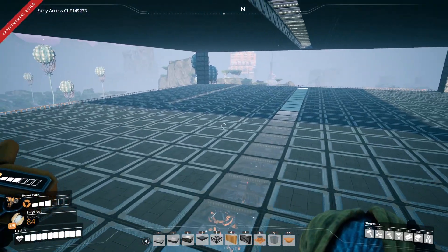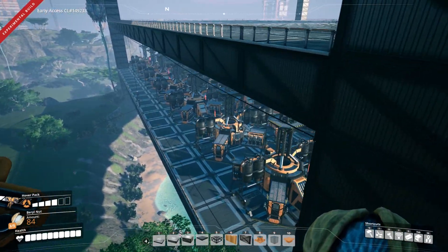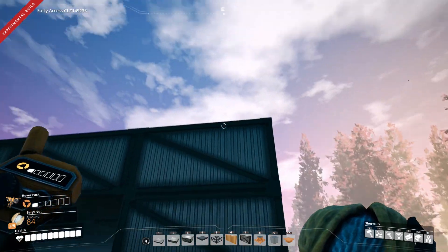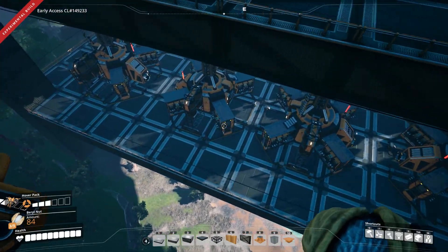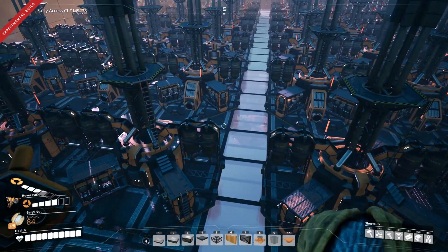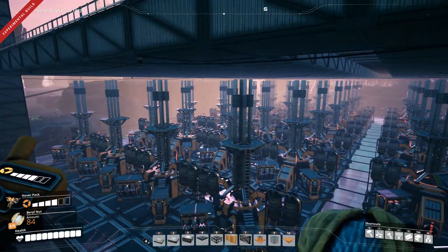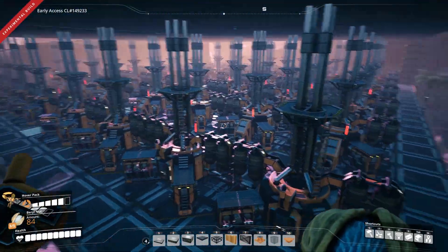I've got 56 fuel generators per level, so I'll need three levels for the 160 generators — I'll down-clock a few if needed. On top of those we'll do the refineries and blenders. The oil comes up this leg and that's the only thing that needs pumping. Sulfur is just nearby. I usually leave spacing between floors to hide piping in a concealed floor but I'm not going to do that this time — it would have added too many extra floors.